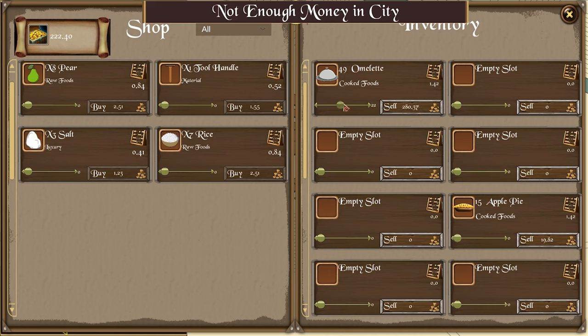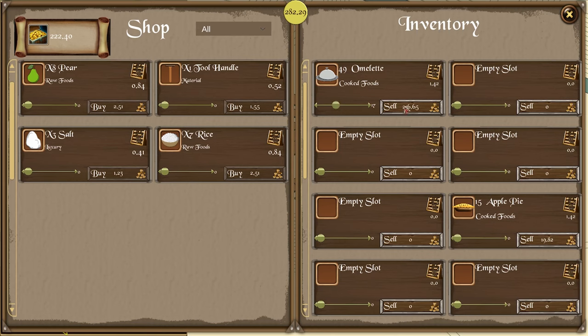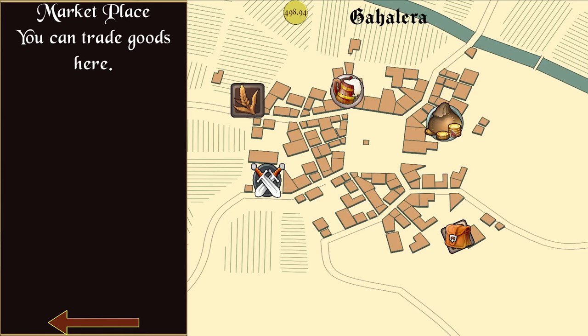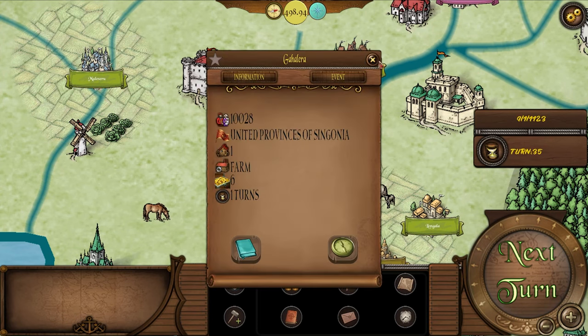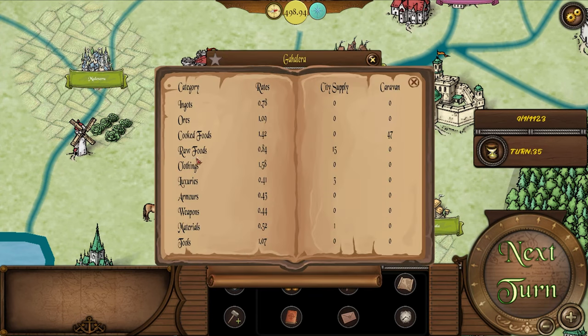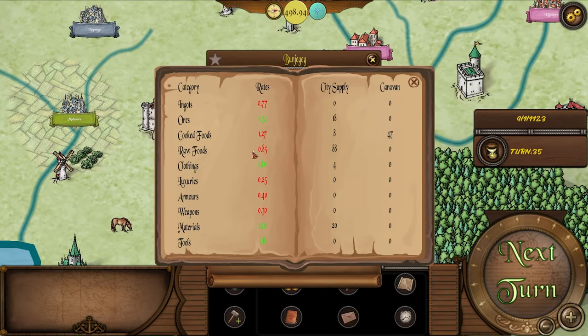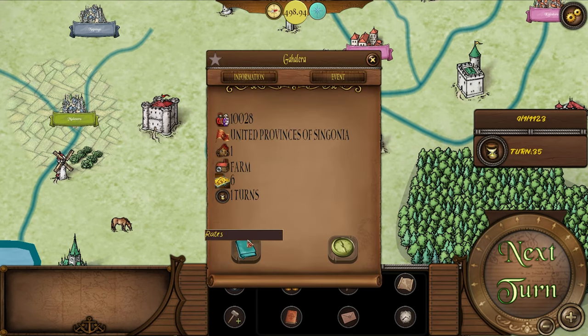Not enough money in the city — see, this is what I was worried about. That being said, we can always buy stuff that they have to give them money, then sell elsewhere. Maybe we just move on to the next city to sell some more food. Cooked foods at 1.27 — that's lower than here, but I think that's still a profit for us. Let's just move ahead — selling food down the river.